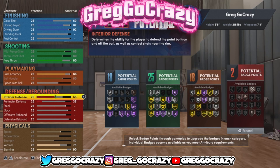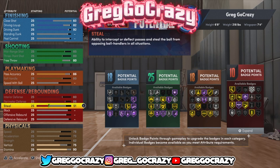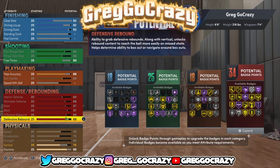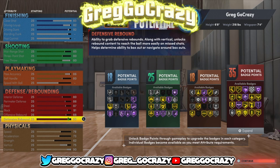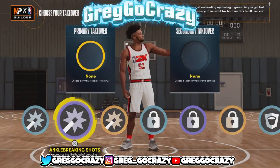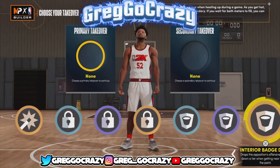The best part about this build is the playmaking. He ends up with 18 playmaking badges and I gave him enough playmaking to get gold bullet passer. Bullet passer is an important badge this year — if your player doesn't have bullet passer above silver, he's really not that good.